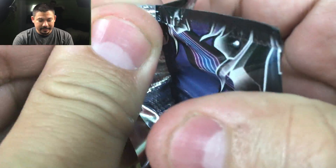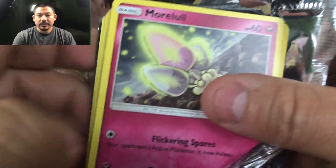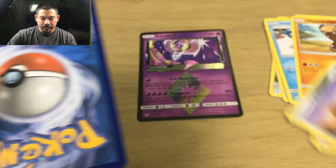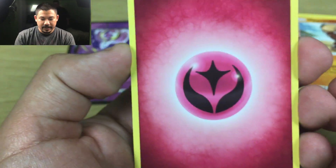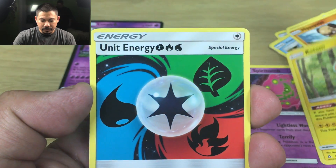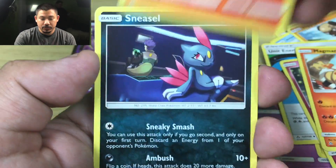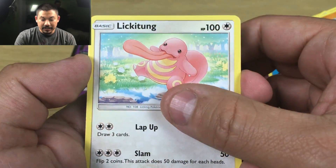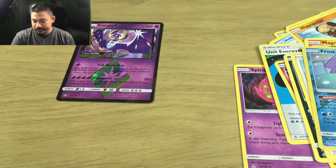Going ahead and opening up the next pack. We got a Fairy Energy — put that in the background. Spirit Tomb, a Rotom — I hate Rotoms — a Unit Energy, a Morlula, there's Magmar, a Chimchar, Sneasel, a Lickitung. The Reverse Holo is a Frost Rotom, and the rare is a Moe Rotom. You know what? Let's just toss that behind us.